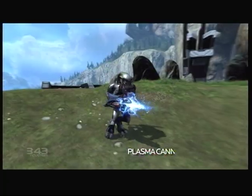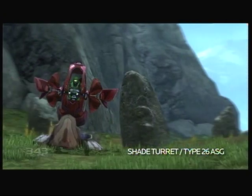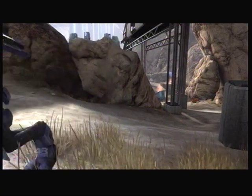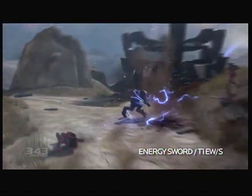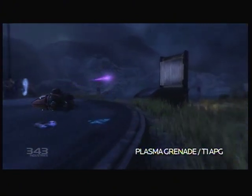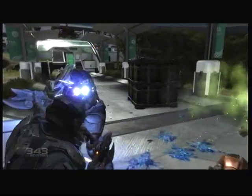For suppressive fire, the Covenant have standard plasma turrets and Shades at their disposal — the latter with both plasma and fuel rod variants distributed across various fields of combat. Up close, the Covenant are unmatched: Elites utilize the razor-sharp Covenant energy sword, while Brutes harness the overwhelming force of the gravity hammer. And of course, the Covenant's plasma grenade has the explosive potential of a frag grenade, but sticks to any enemy when directed on their person.